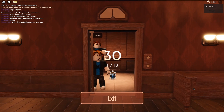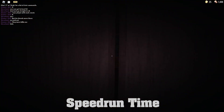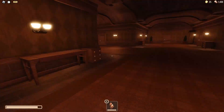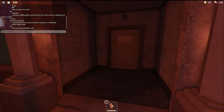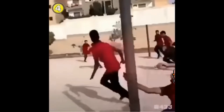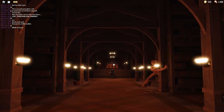First of all, get to level 50. Once you get to level 50 you will see these doors. Once you are ready, enter.